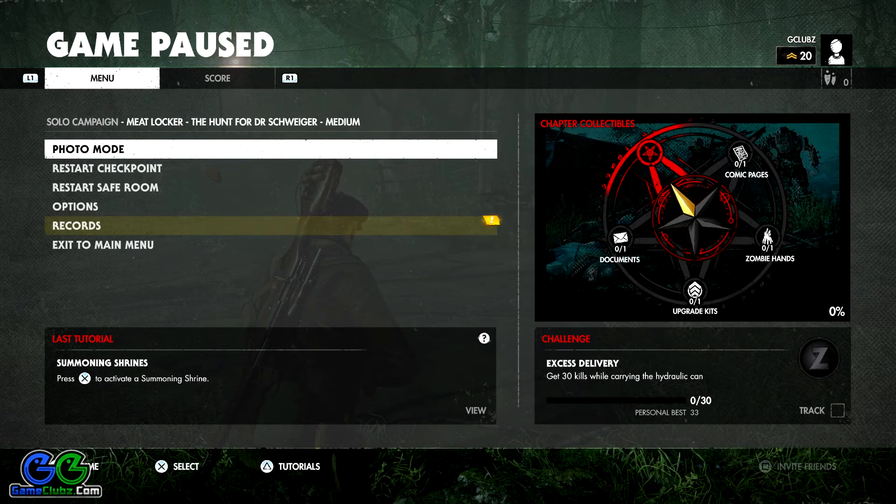Hello, hello friends! Here we are playing the third mission in Zombie Army 4 Dead War, and the first chapter which is named The Hunt for Dr. Schweiger. I believe this is the correct pronunciation. In this chapter, we need to find one comic page, one zombie hand, one upgrade kit, and one document. So this is a collectibles guide for chapter 1 and mission 3. They are pretty easy to find, but just in case you need help, I'm going to show you how to get all of them.